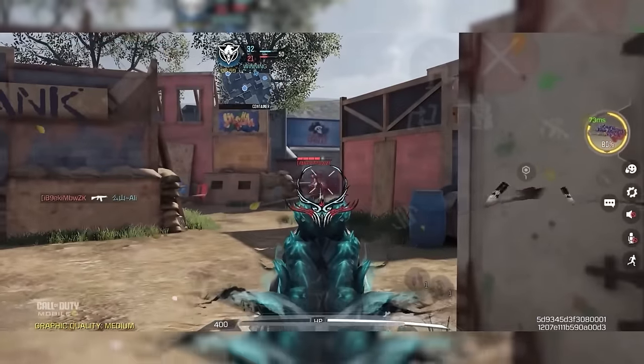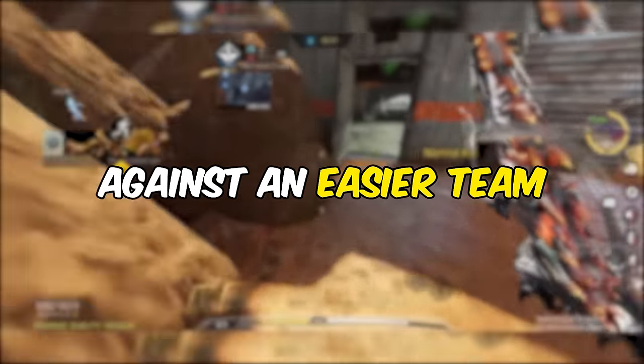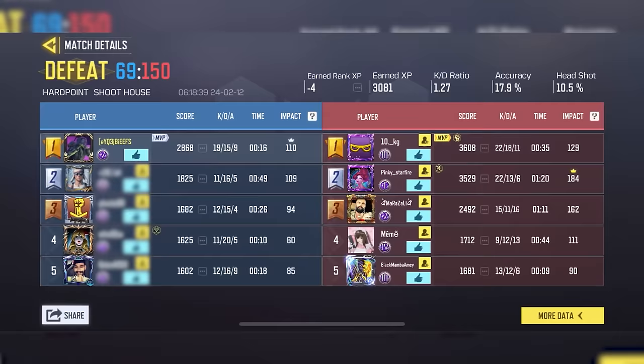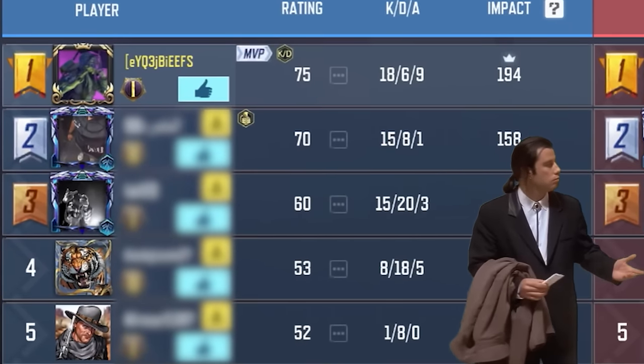When you lose two or more matches in a row while playing on mobile, the matchmaker system tries to match you against an easier team. But here's the catch — it doesn't always work. Maybe all 5 enemies on the other team are easy for you, but if your teammates are terrible they can totally throw the match.